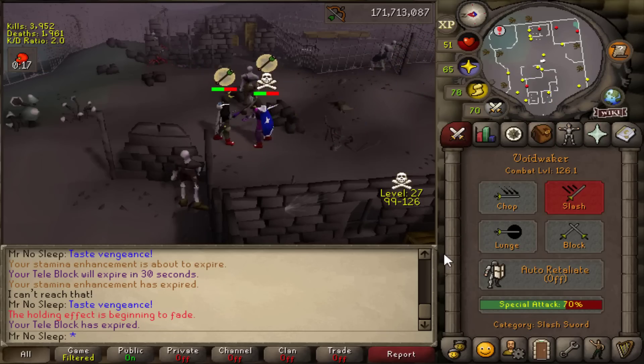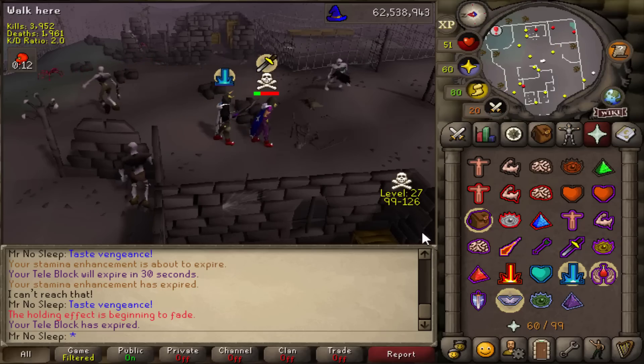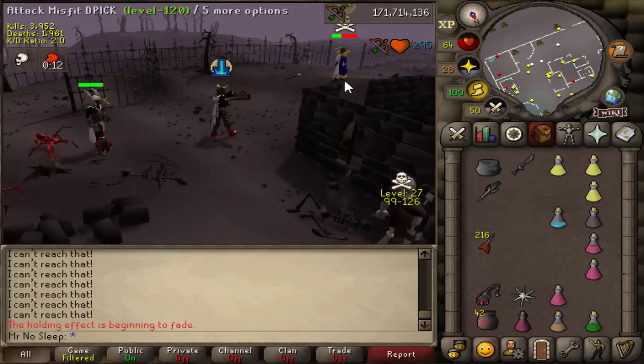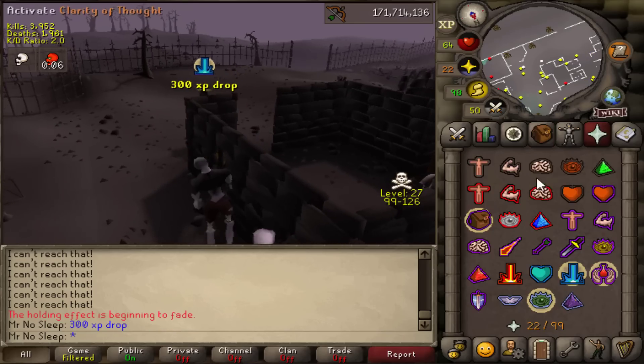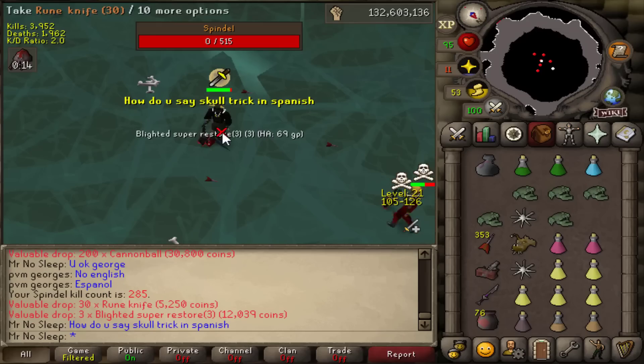Here is yet again another close call with a PKer outside the cave. I mentioned it's just so hard to fight inside the cave because there's so much space and you can take so much extra damage if you're not careful while being attacked. That was another problem I encountered, but this guy definitely would have died if he didn't teleport on that tick. The ballista had him, I think.